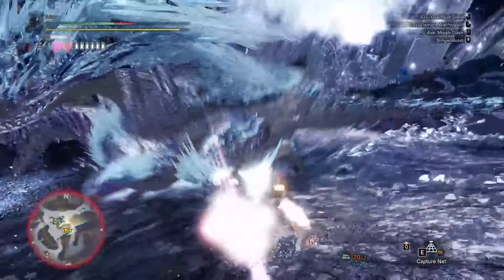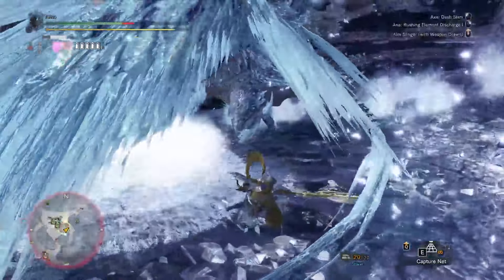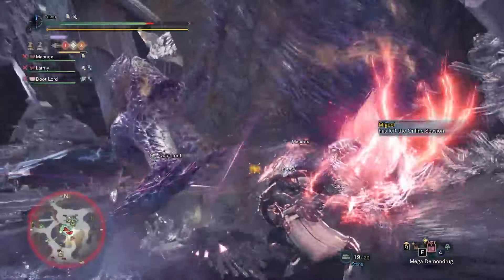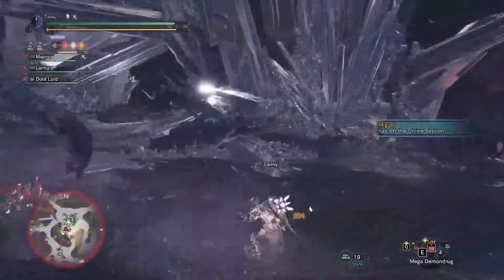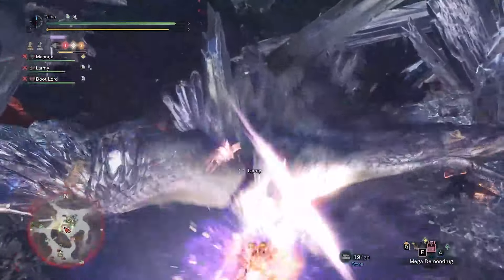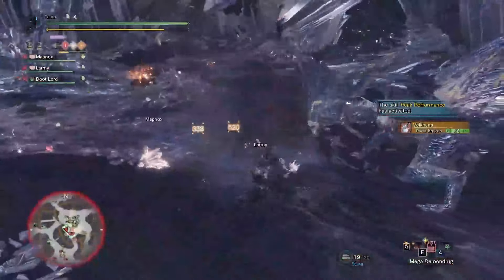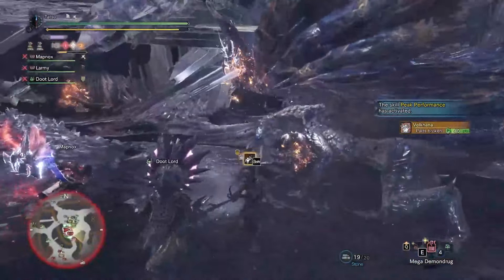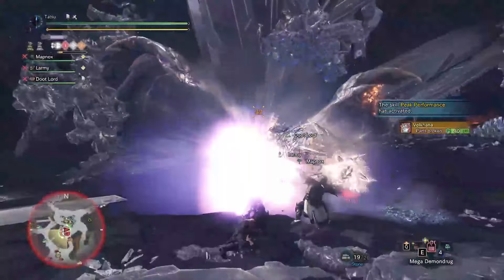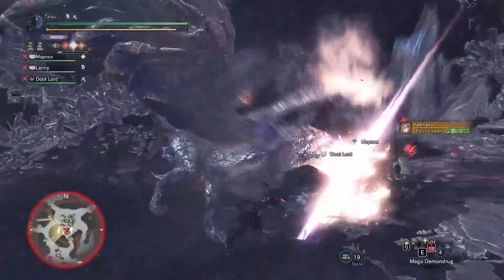Another weapon mechanic that players should be comfortable with are repositioning attacks, such as the lunging downward slash on the savage axe or the jumping white slash, which allow players to attack instead of evade during certain attacks with poor tracking, such as Valkana's tail stabs. On the topic of positioning, Valkana has very little attacks that come out with little telegraph. Combined with its large sweeping attacks, it makes little sense to keep your distance. Instead, I advise players to stay up close and personal to Valkana's body, which will provide a better opportunity to punish Valkana between attacks.